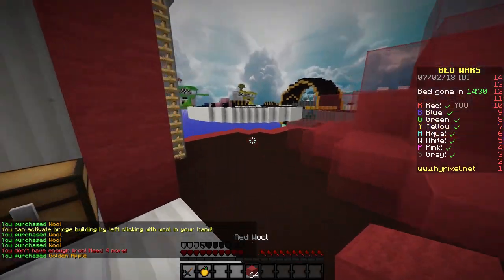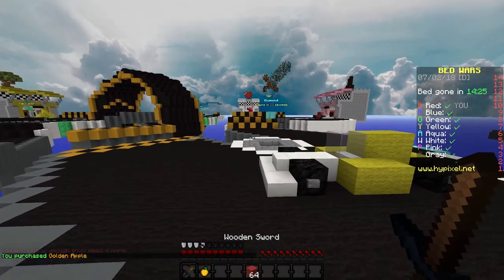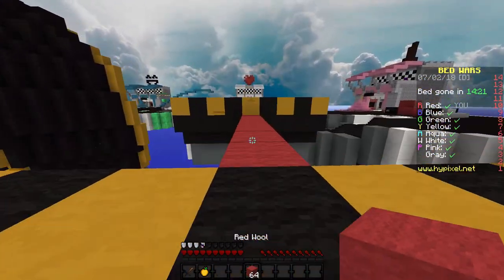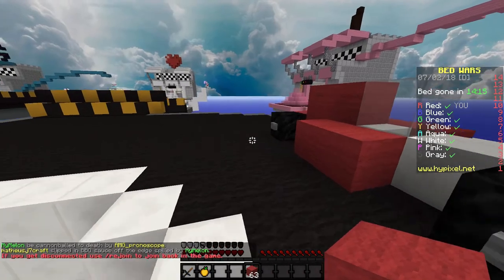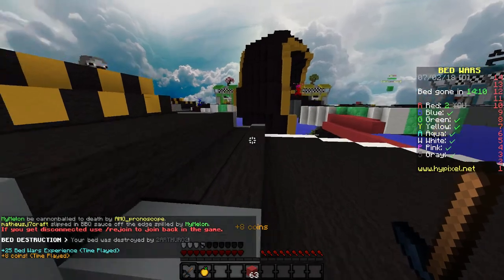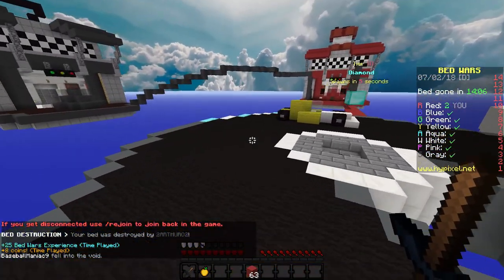All right, let's see what we can do here. He went to diamonds - that's perfect. Let's rush, let's see who we can get at this stage. You're going for emeralds, yes that's correct. These bridges are so overpowered. Great, great start.